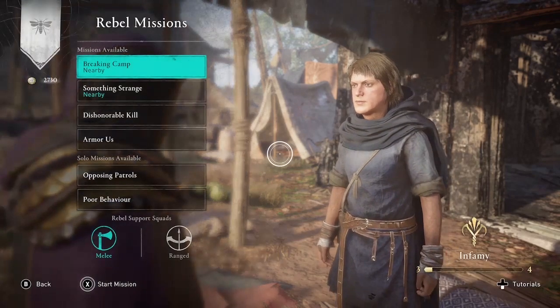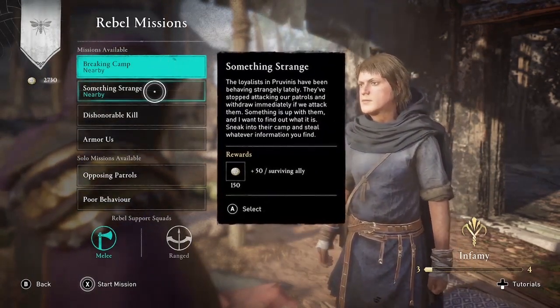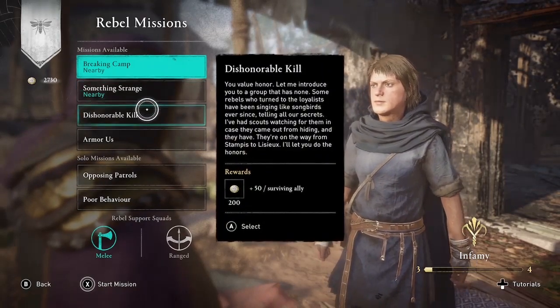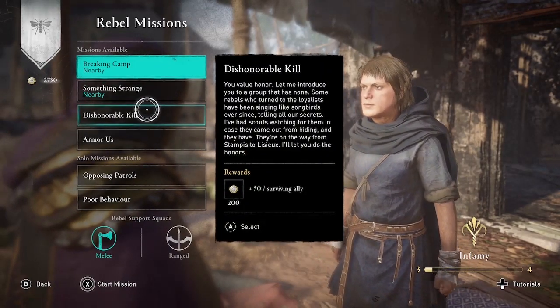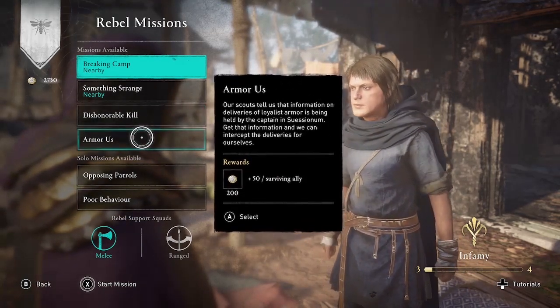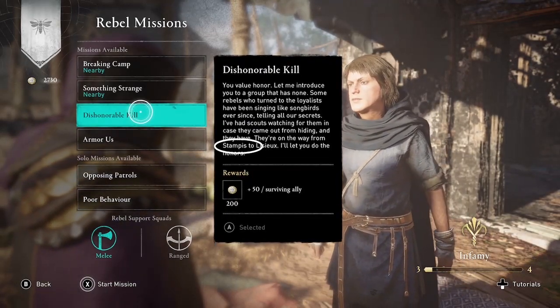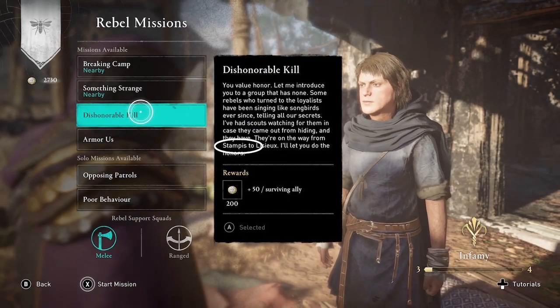Now I'm going to choose a rebel mission that mentions that same town I was just in, Stampis. For me it's usually the third one in this list, but I'm not sure the ordering is going to be the same for you — just look for a mission that mentions Stampis.